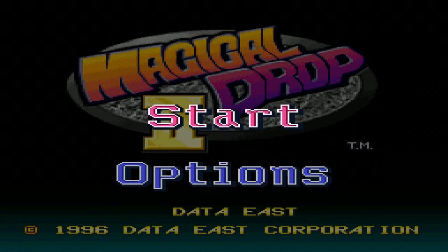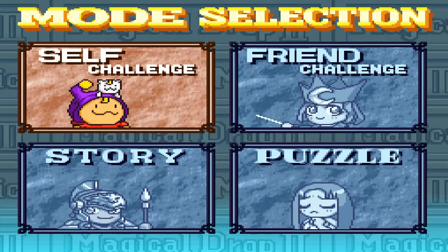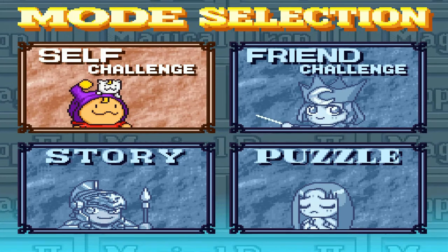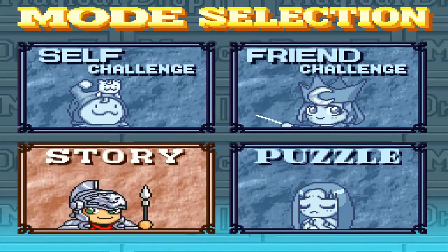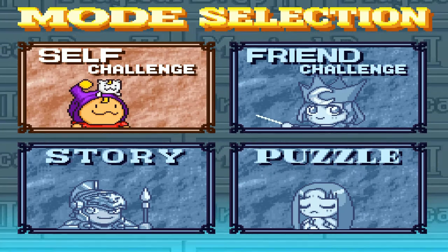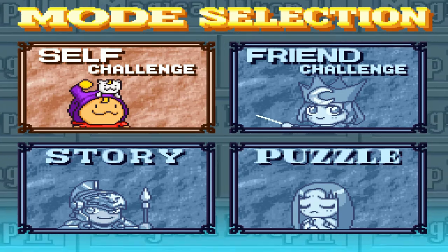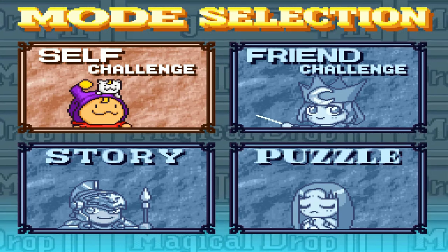Whatever we're going to do, let's show you this game — Magical Drop 2, a high score attack. So here's what we got: mode selection — self challenge, frame challenge, story and puzzle. This game is supposed to be like a Japan game; it was most popular back in Japan, but this game is pretty weird, though it's fine at the same time.